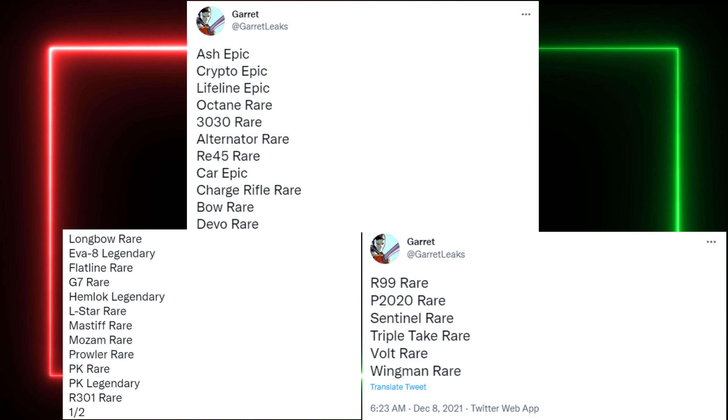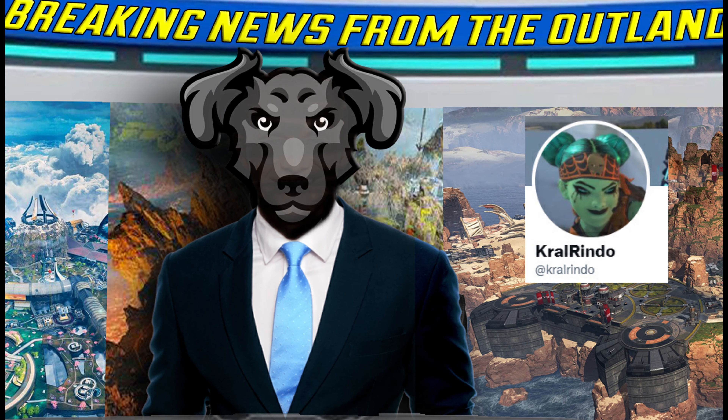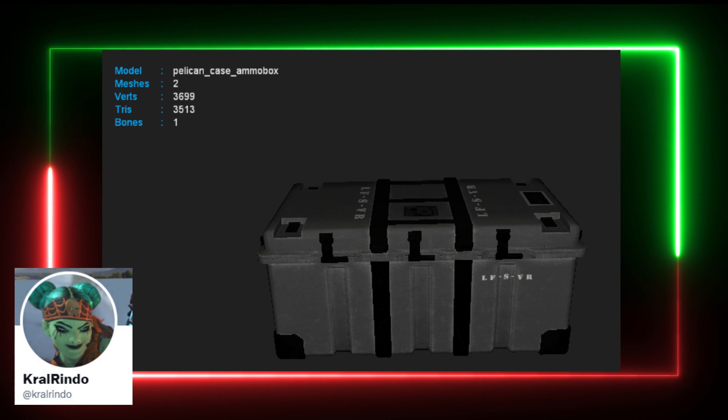Seeing as the code in the file suggests that this season's battle pass is themed around bikers — and Garrett has also confirmed this in a tweet — I think an awesome choice for the reactive Hemlock skins would be to have pistons spinning out fire as you down an enemy. I made a little concept of maybe a red variant with flames and a blue variant with blue flames, which I think would actually be an awesome idea.